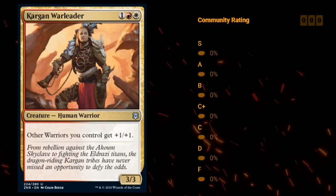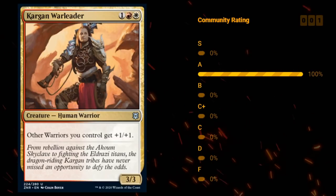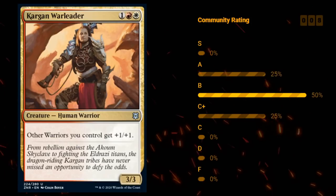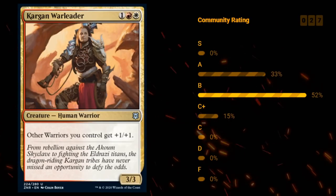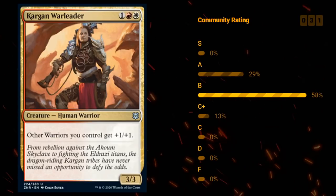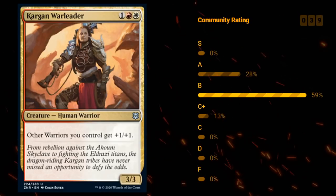Next up we have Kargan Warleader — three mana for a 3/3 human warrior at uncommon, giving other warriors you control +1/+1. A nice lord for warriors. Warriors are definitely a supported tribe in Zendikar Limited as part of the party mechanic. Warleader seems quite solid — definitely B, maybe even B+, depending on how many warriors you can get.